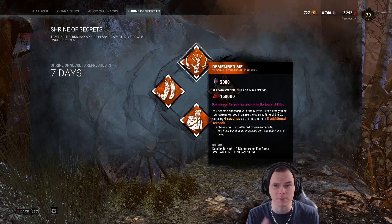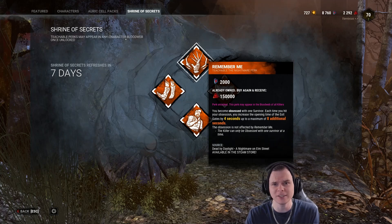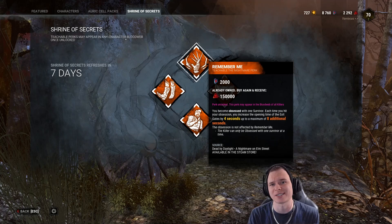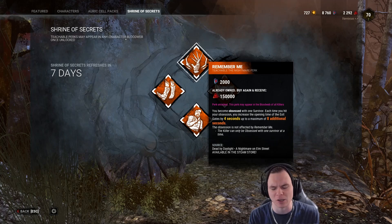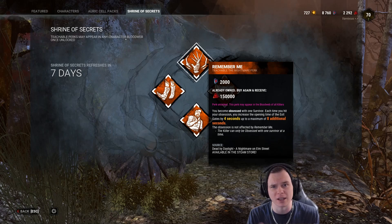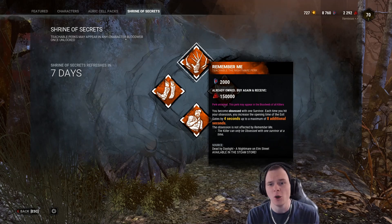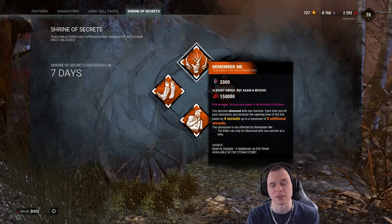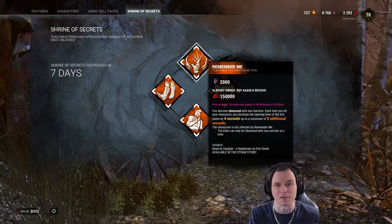What this basically means is throughout the trial, you need to find your obsession, hit your obsession, let them get hook saved, let them heal, then hit them again - so this is going to take you a lot of time. I personally don't think this is a good perk. You shouldn't be looking at endgame perks thinking you need to tunnel your obsession throughout the game to make some kind of endgame play. Why would you run a perk that stalls the endgame when you could be running something like Pop Goes the Weasel to stop generators from being done in the first place?